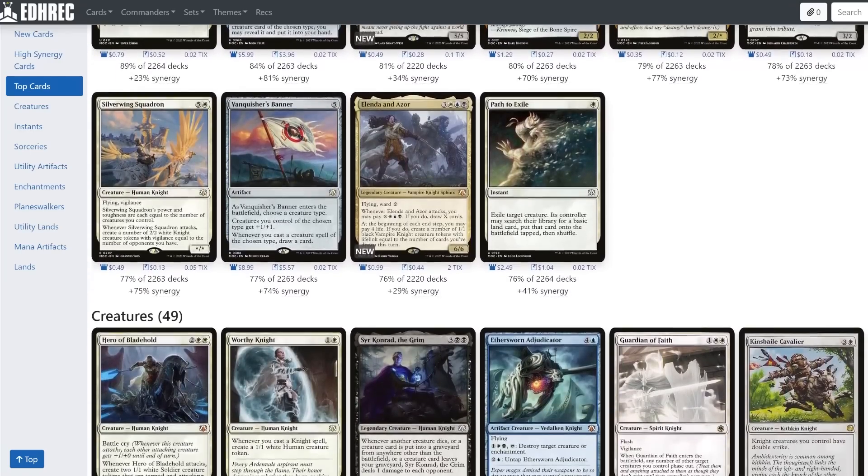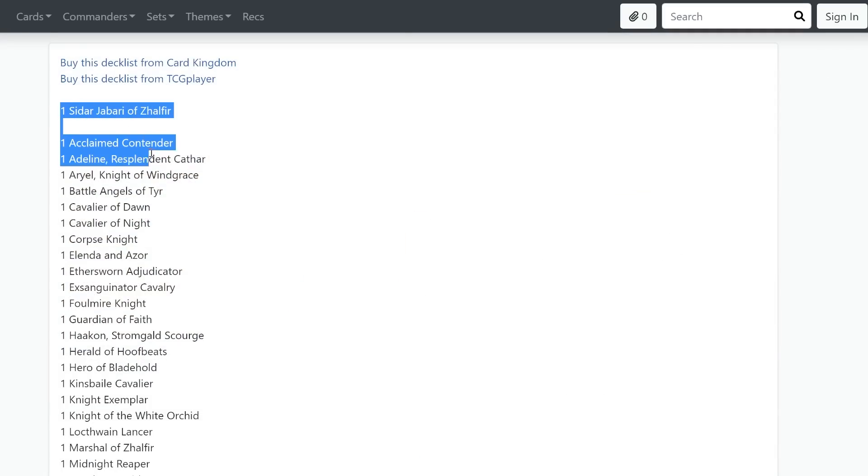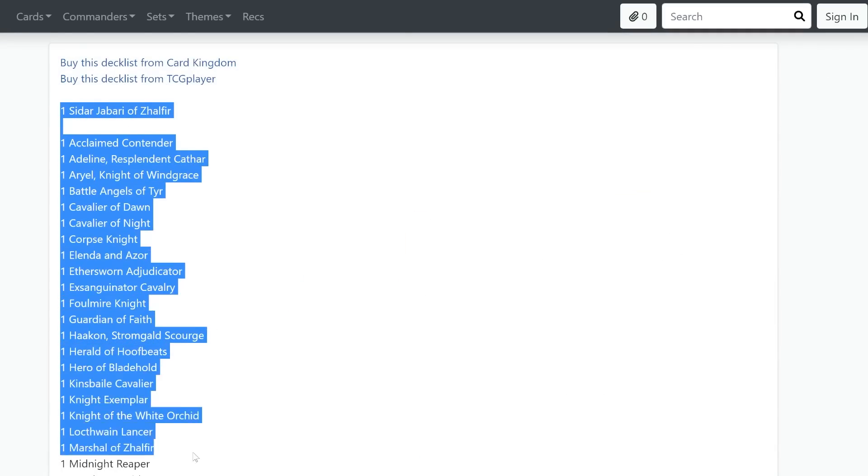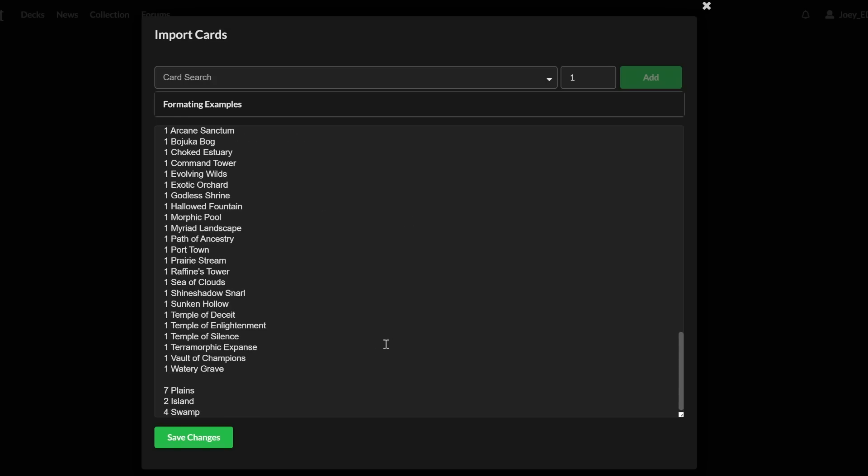Let's see what else we can learn by grabbing Siddhar's list from the Average Deck feature and importing it to the Archidekt deckbuilding website. As always in this series, any swaps we make to the deck must either keep it cost-neutral or else help lower the overall cost of the list.